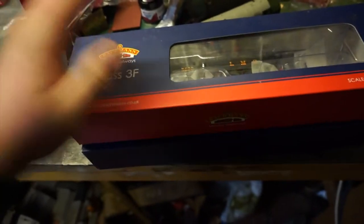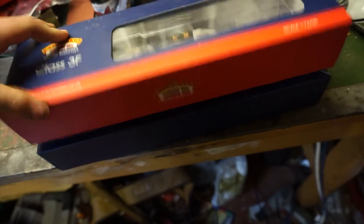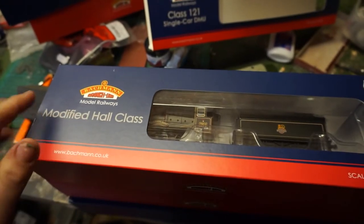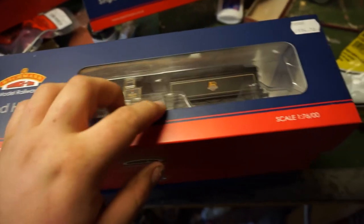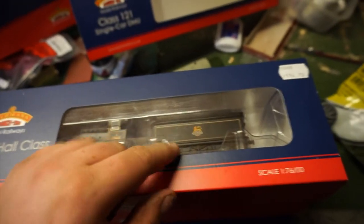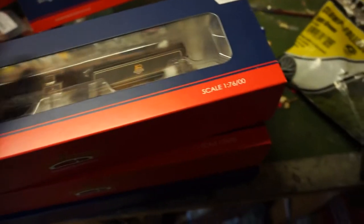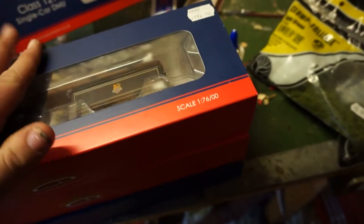We got it from Trident Trains, which is at Dagfields, if you know where that is. Next we've got a 3F — a nice model. And then the last one I'm going to show you is this Hall class. Hall class used to be on the GWR — Great Western Railway — but this one I bought in BR livery, so that's a nice one.